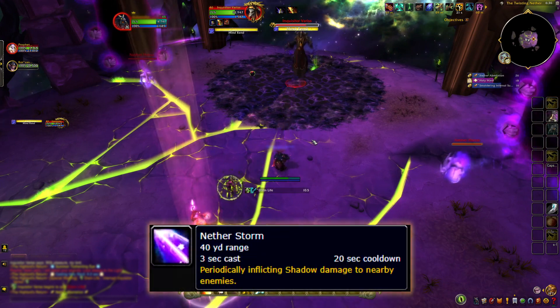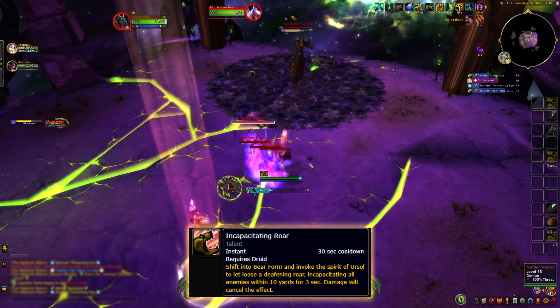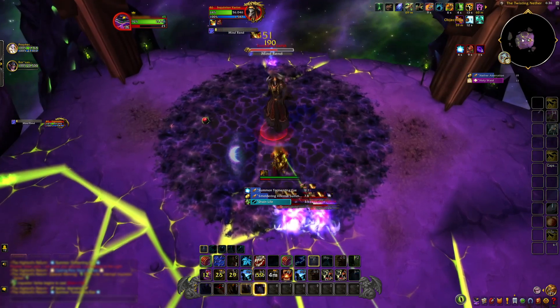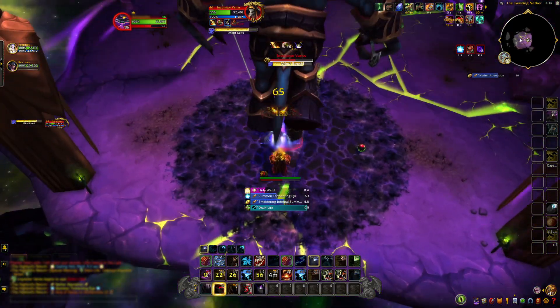Be ready for Nether Horrors, and use Incapacitating Roar to stop them. When they appear, use Barkskin and Moonfire to protect Velen. Eyes will appear too, so look at them while they focus on you — Moonfire can beat them.